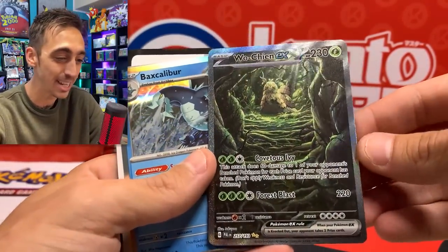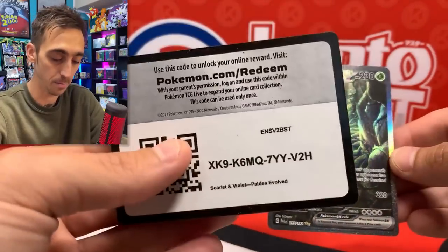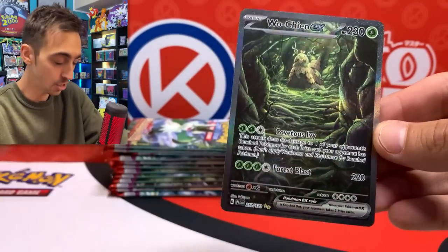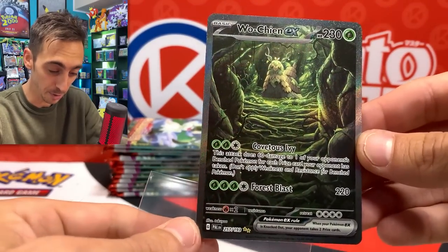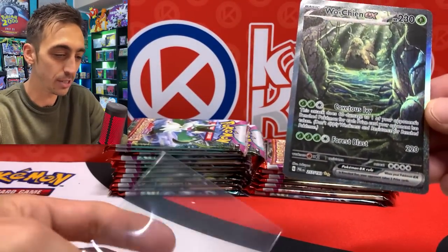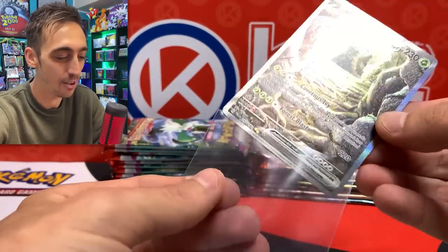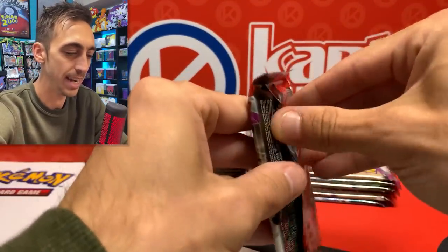And there we go — the Wo Chien EX. So this could be the one alt art of the box, bam! There's the code for you. I think there's a chance you can get two for sure, but pretty much just one per box. This is a really beautiful card — I love the forest green and all of the gray on it. That's very cool. Matches my sweatshirt right now.